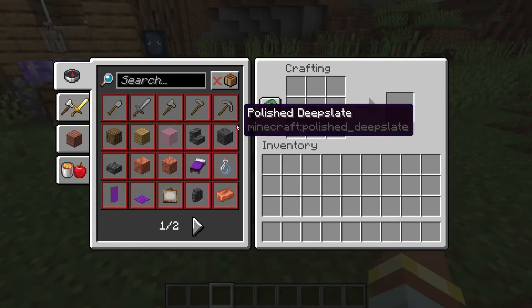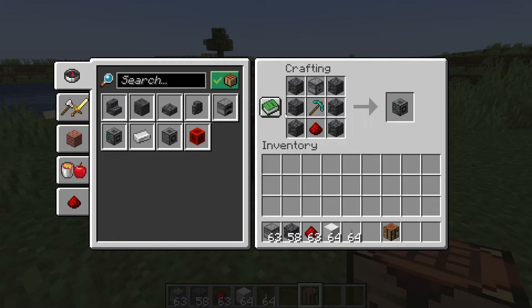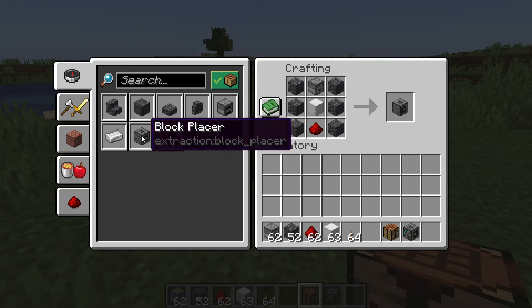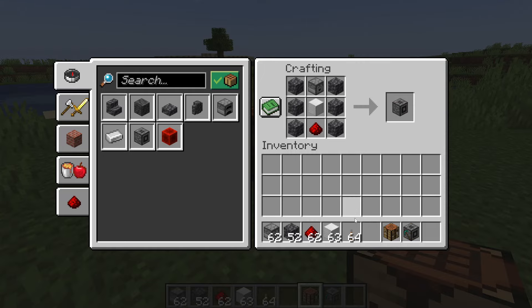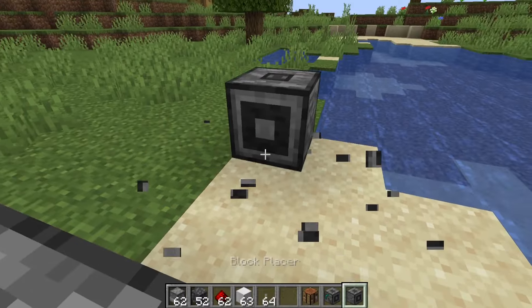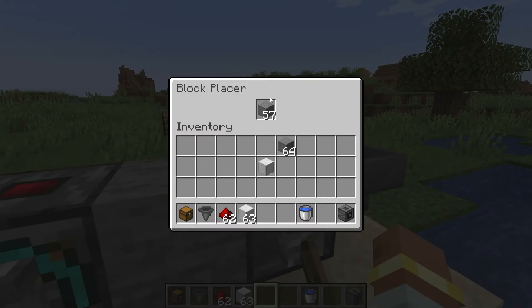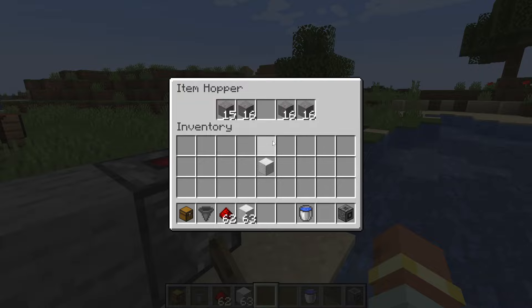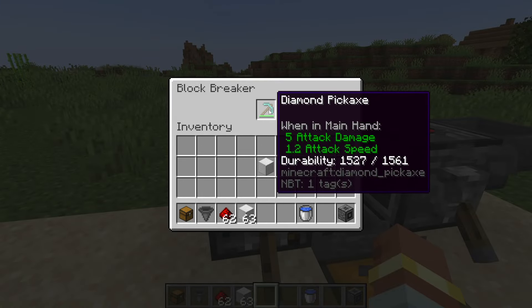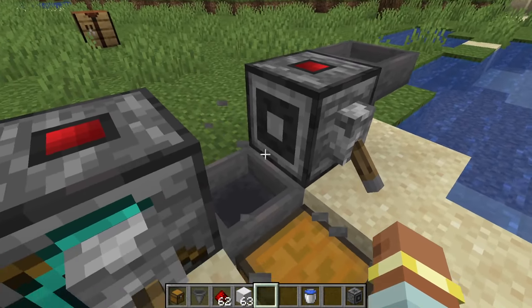The next part adds two new blocks: the block breaker and the block placer. The block breaker is crafted with cobbled deepslate, a dropper, redstone, and a diamond pickaxe. The block placer uses the same recipe but with a block of iron instead of a diamond pickaxe. These work exactly how they sound — you place them down and the face direction is where they will break or place. Blocks can be inputted into the placer with a hopper, and inside the block breaker you place a pickaxe — it doesn't have to be diamond, any pickaxe works.